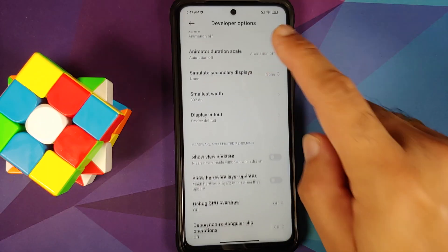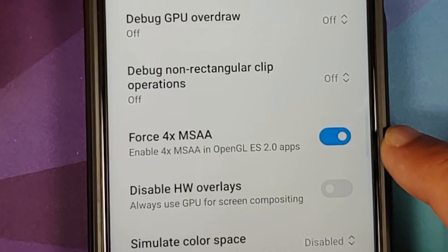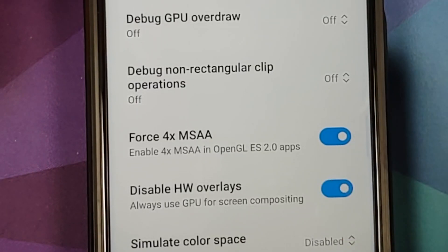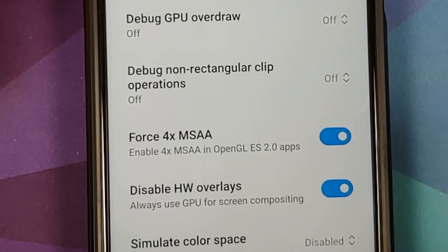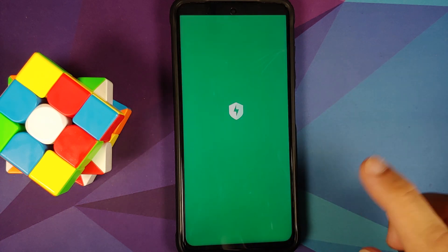In Developer Options, scroll to the Drawing section. For these three options — Window Animation Scale, Transition Animation Scale, and Animator Duration Scale — change them to Animation Off. Then scroll down to Hardware Accelerated Rendering and enable Force 4x MSAA and disable Hardware Overlays. Note that every time you reboot your device these settings will reset, so you have to re-enable the toggles and disable animation scale after each reboot. Developer options themselves will remain enabled.